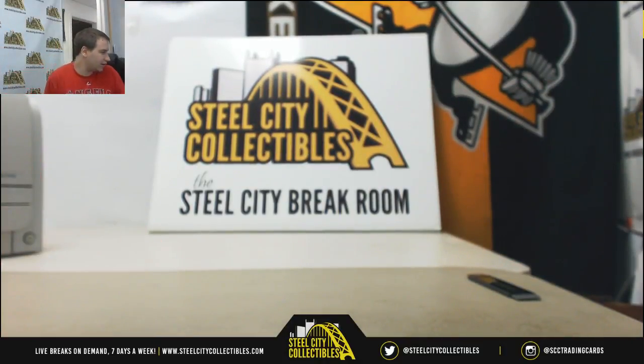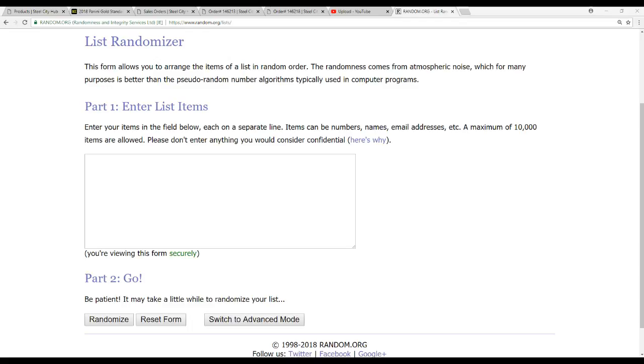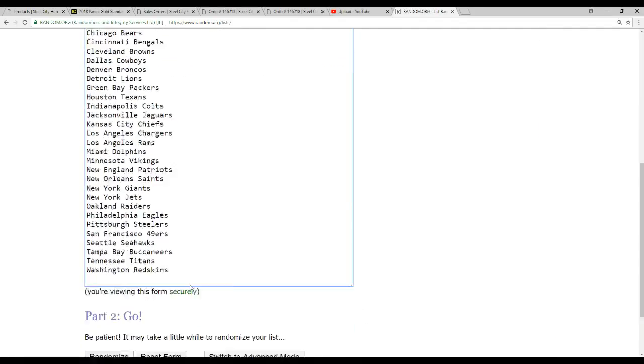Alright, we have a couple randoms to do here. Let me bring up the NFL teams list so I can random that off. So we're going to do the 400 points first — the points are going to be between everybody.